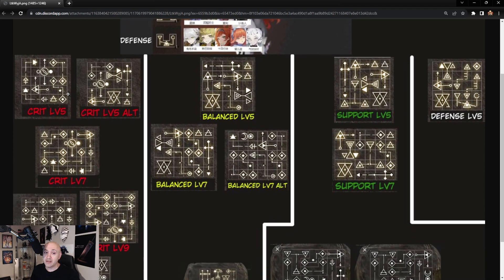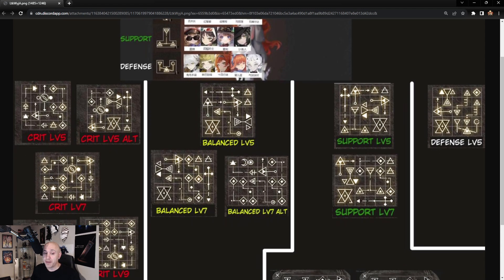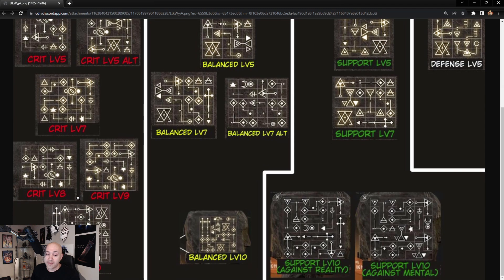Each level gives you the ability to build a perfect crit setup based on your resonance level. At level five, these are the two most optimal crit-based resonance builds — tested by myself and others and confirmed to make a difference. At level seven, your grid gets bigger with more shapes, giving you your best build by far. Then you continue to level eight, nine, and ten. The darker shapes are usually reused once or twice, but this is your optimal setup for five and six-star crit characters.